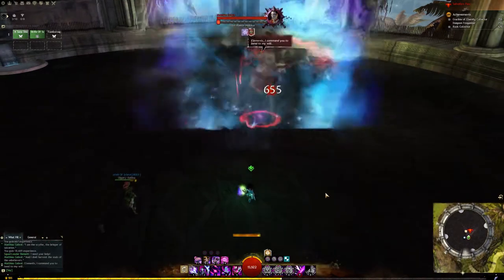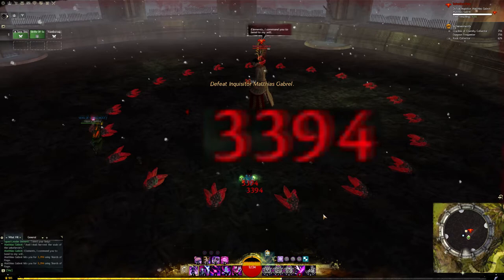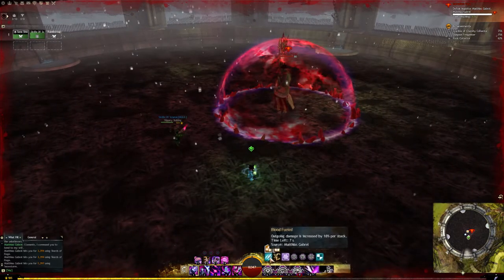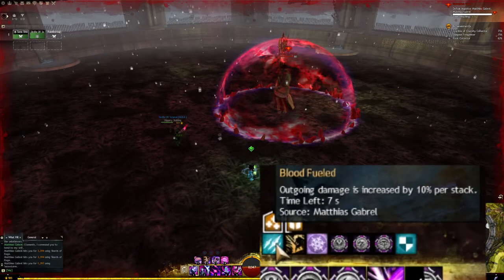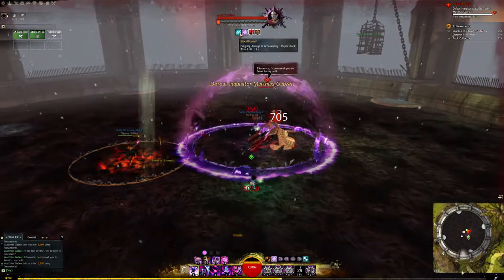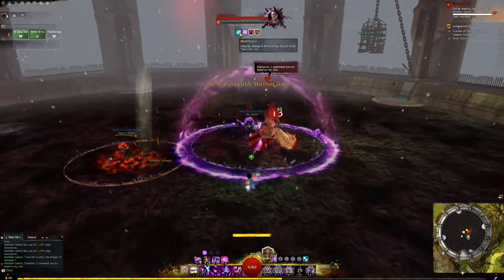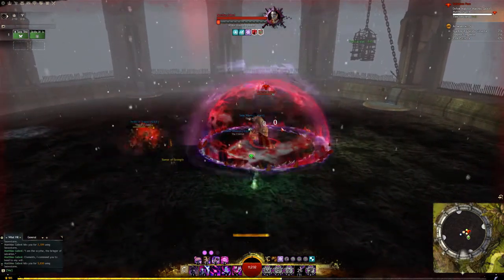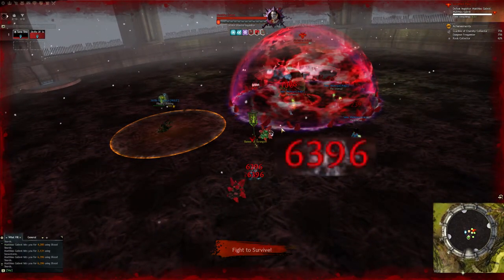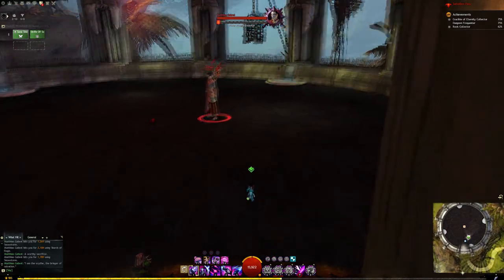One of the first attacks you'll encounter is Shards of Rage, where Matthias launches himself into the air and slams his staff down on the ground. This sends out a shockwave of bloodstone projectiles that deal a bit of damage but also gives you a 10% damage increase buff. Be careful about reflecting these projectiles back to Matthias, because this gives him the 10% buff — in this case all the projectiles were reflected so he's going to completely annihilate the group. The best course of action is to simply dodge the attack and get used to the animation tell.